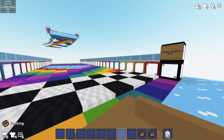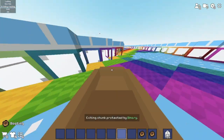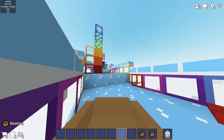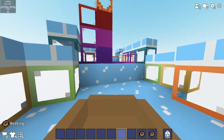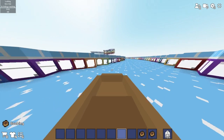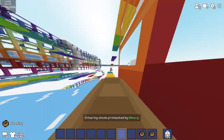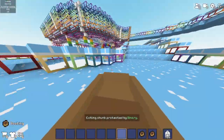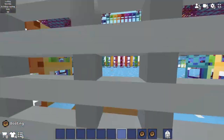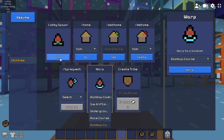And then we have the rainbow course, which is the best thing. You start here and it's a gigantic course. There's a ladder glitch where you go over it on a boat and you can fly. You can see all the detail — like how much time it takes to put all that colored glass. That takes a lot of time, trust me. There's lots of attention to detail and it's really cool.